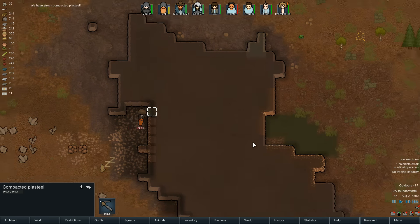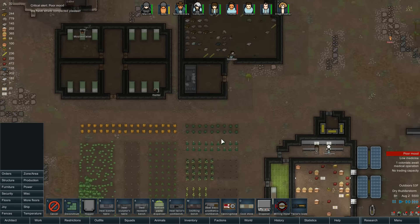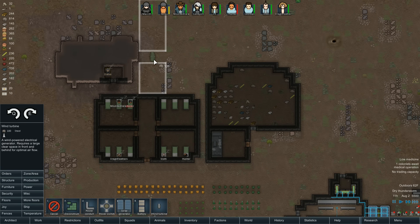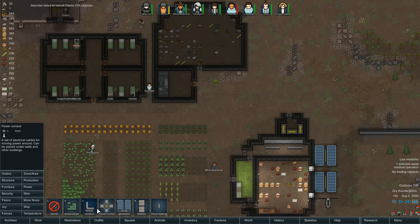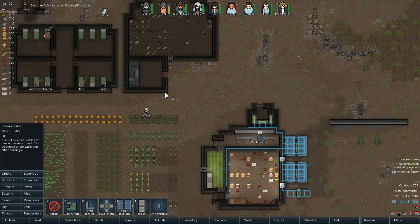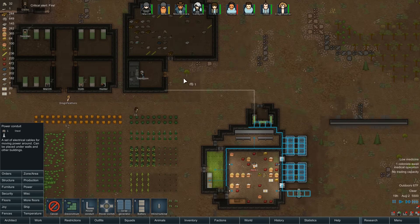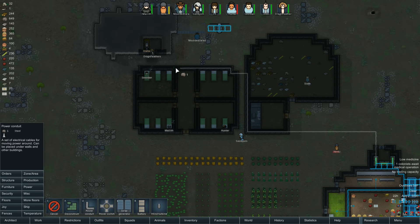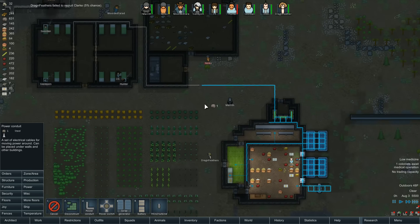We have Plasteel right away - I'm going to cancel that and just save it. I mostly want the steel. Dragon is our researcher. We can run power over here and also get some power back here. I wouldn't mind having a couple of wind turbines right here and then some solar panels behind them. We'll connect it to the battery room and extend it straight out, walk it down, come up along the side through the back.